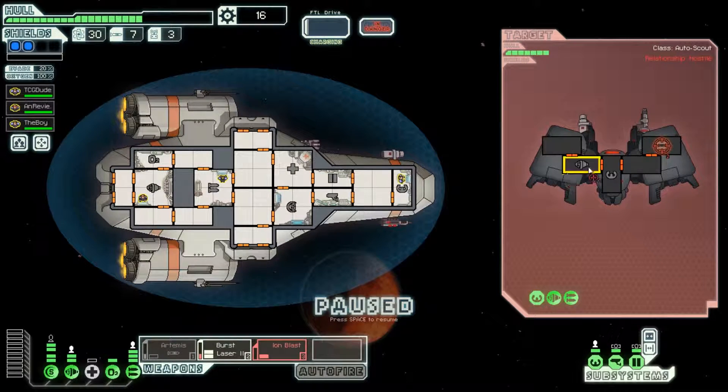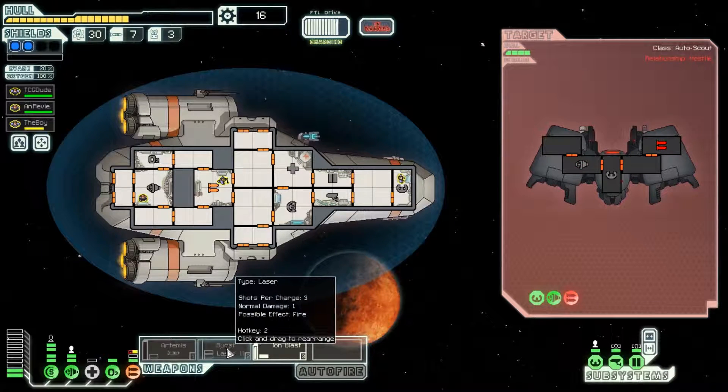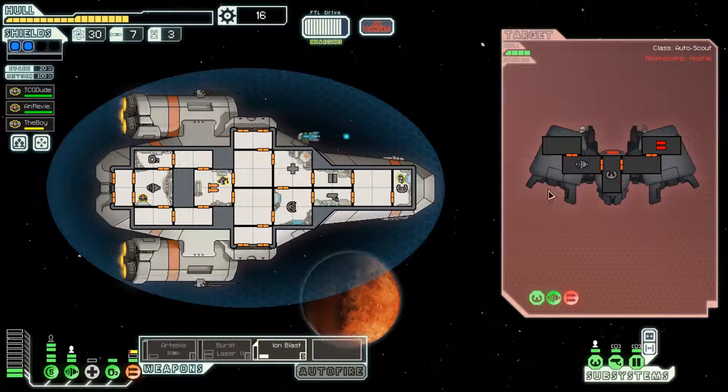Power down the Artemis, power up the Ion Blast. Let's go see if we can take this guy out now. Well, he got our weapons pretty good. Try and take out those engines while we're on it. We do want to get ourselves a drone system soon so we can start shooting down those missiles. Put the auto fire on those engines and we'll just start taking them out.